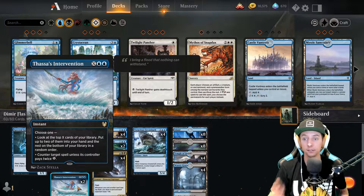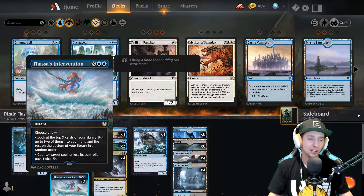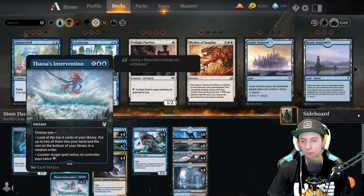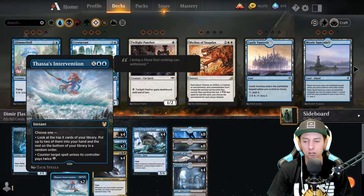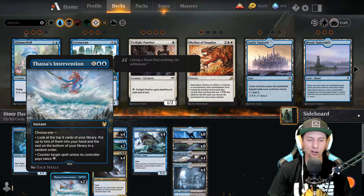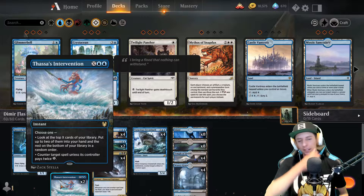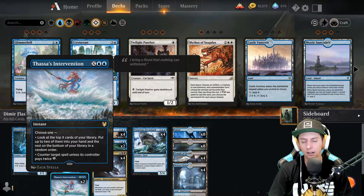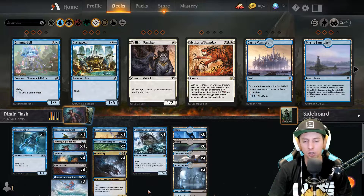Up next is Thassa's Intervention - another card you can play around with. I like that you have options: you can either use it to draw cards or counter a spell. It might be a card I look into dropping down the road, but at the moment it was working out pretty well. I don't think we got to use it much in the video though.